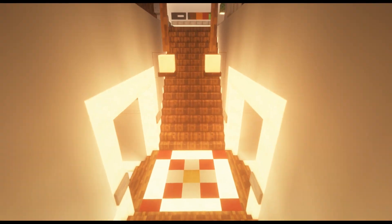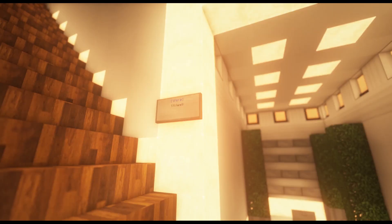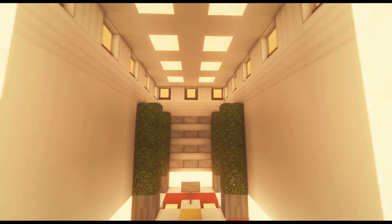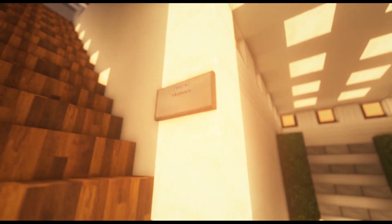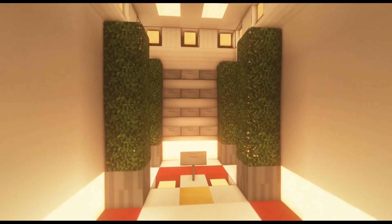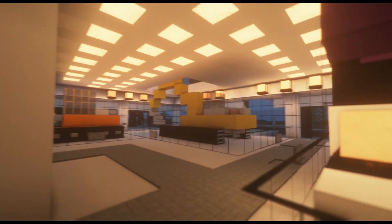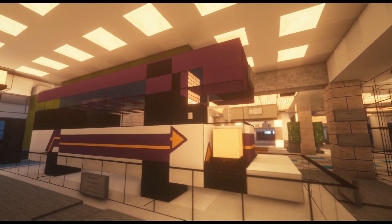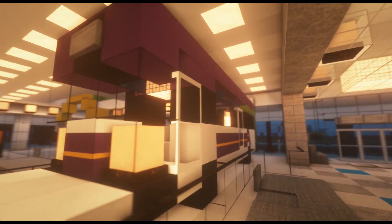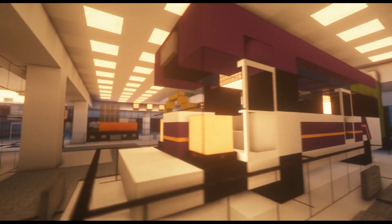Heading downstairs is our warp center. You can warp to our Stillwell Junior High recreation — keep in mind this is an incomplete project and not currently our priority. We do have warps to Skytown, our other region, that we'll cover in a later video. Moving up the stairs you'll find our server vehicle gallery labeling a couple of our construction vehicles and our featured DART bus, the economic version, in its wonderful detail. You can find more like these on the streets of Des Moines.